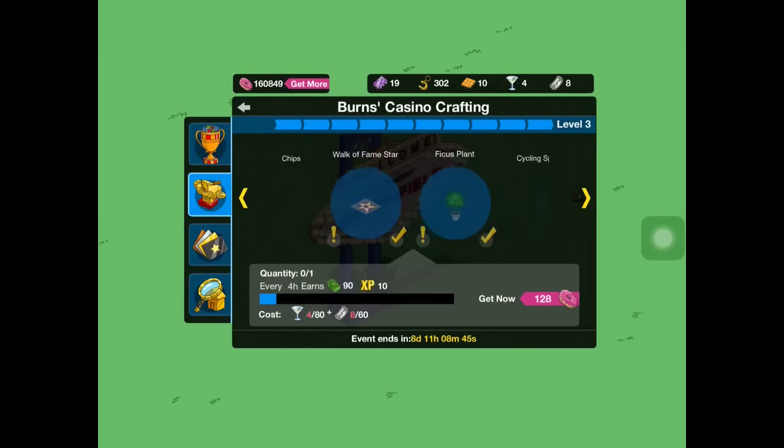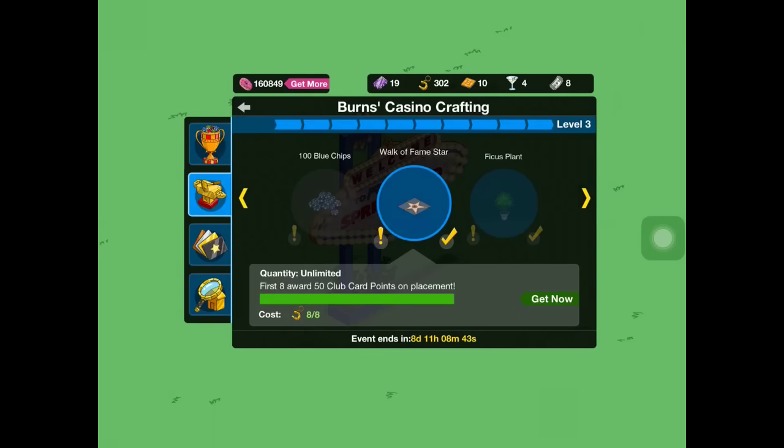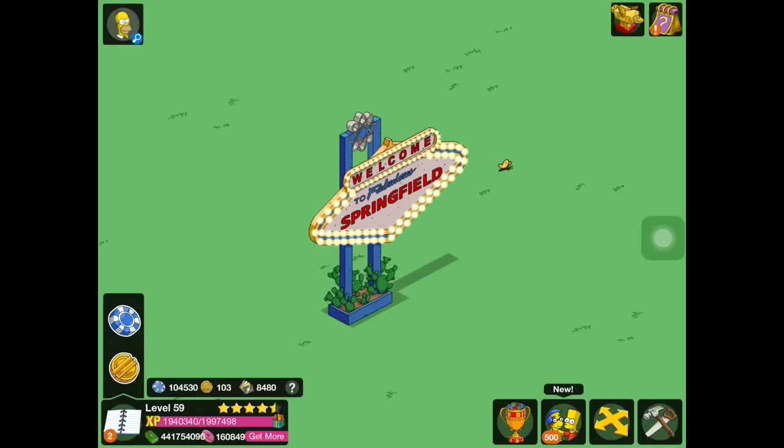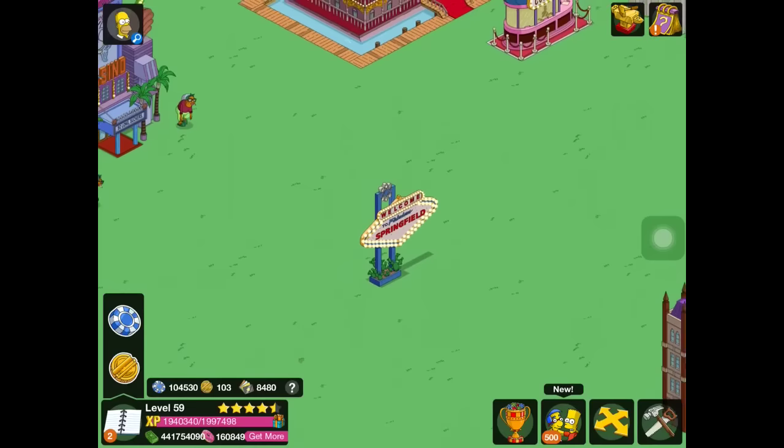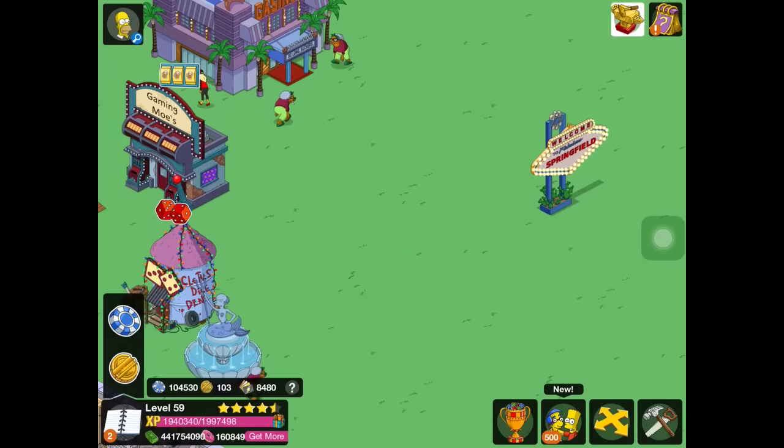So I'm going to go back through and show off the level one crafting and go through to level two and then level three. The Springfield sign — I can't remember if it was a crafting thing or not, I think it was — so I'm just going to show it anyway. You just click on it and it's got like this neon sign, kind of electric-y sound to it. Pretty cool.